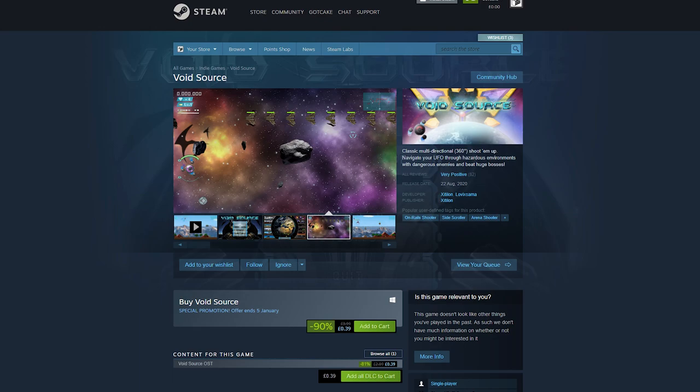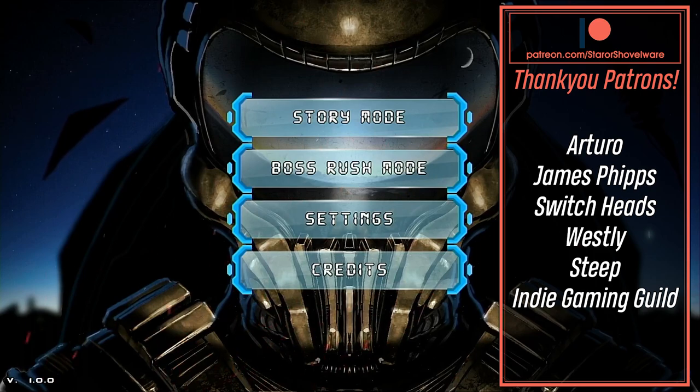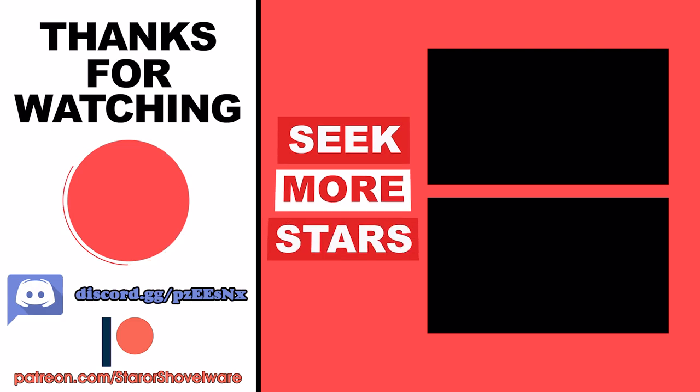You can get Void Source from the UK Switch eShop for £4.99 or from the US eShop for $5.99, and it's also available on Steam. That's it, star seekers, for this review of Void Source — hit that like button if it helped you out, and if you're not already subscribed, consider doing so as I post Switch-related content and reviews every few days. Leave your comments and opinions down below, and jump onto the Star Seekers Discord server to say hello. Thanks for watching — until next time, take care of yourselves and game on.